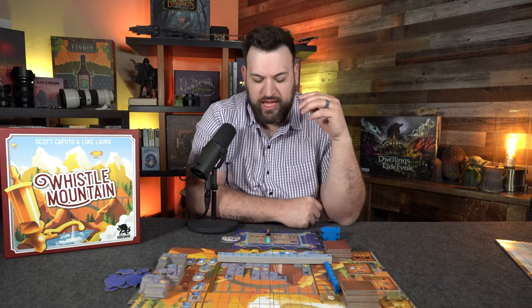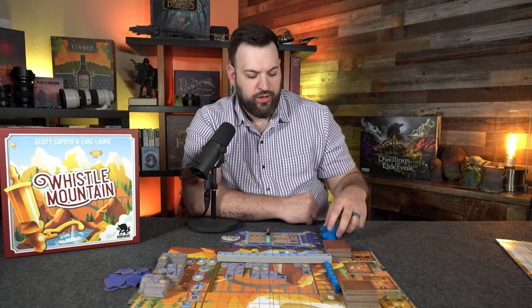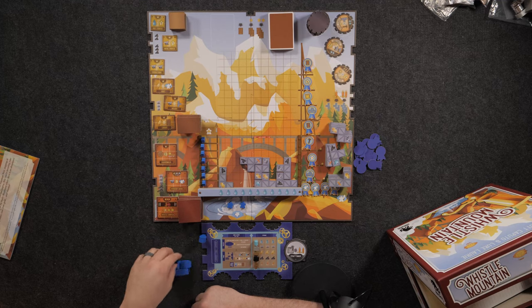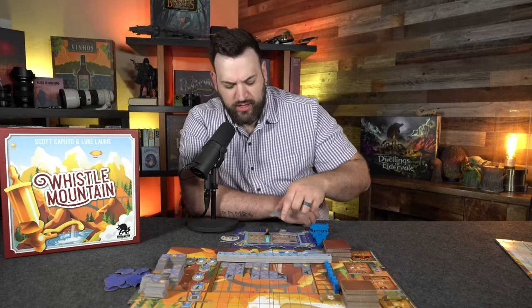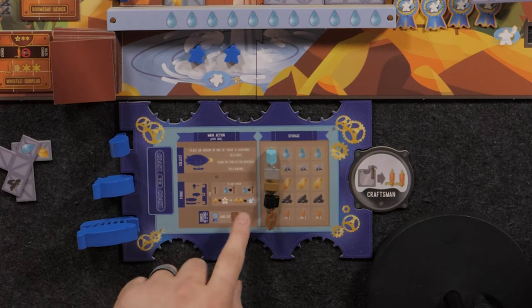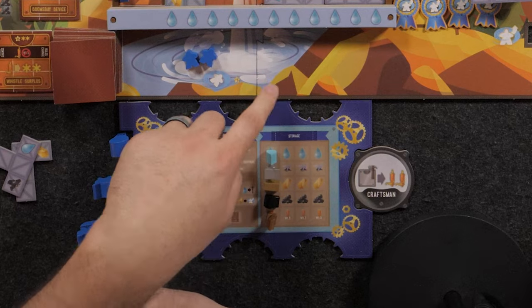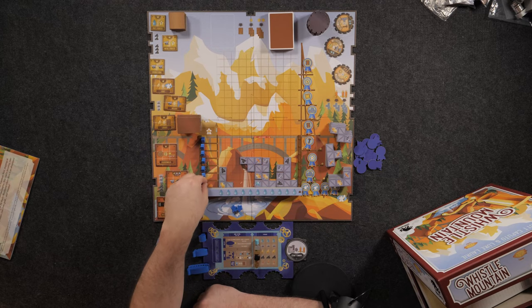Now let's talk about the more complicated forge phase — the meat of the game's complexity. When you begin the forge action, everything is laid out on your player board. First, return all of your workers back to their docks on the player board. Then, if you have scaffolding tiles, you can place them. In any order you're able to do one of four items: build, build at a water cost, another build at a water cost, return workers from the lost zone, or spend gold to place a worker onto the scaffolding.